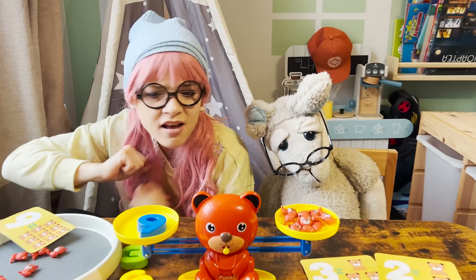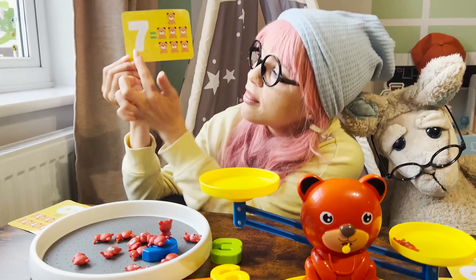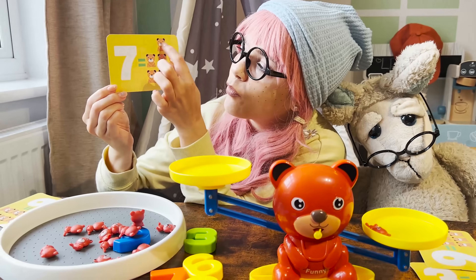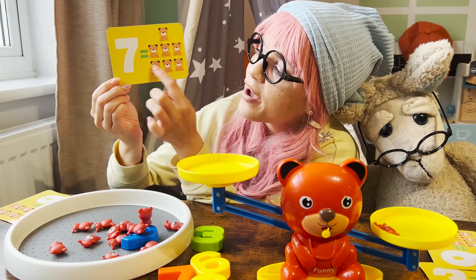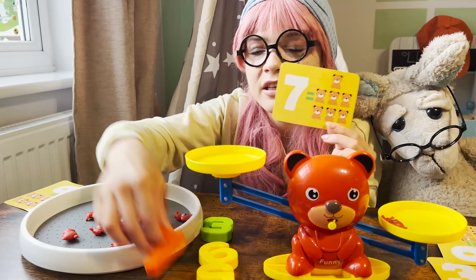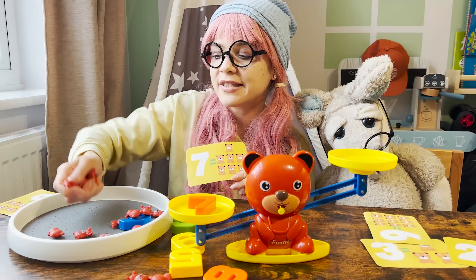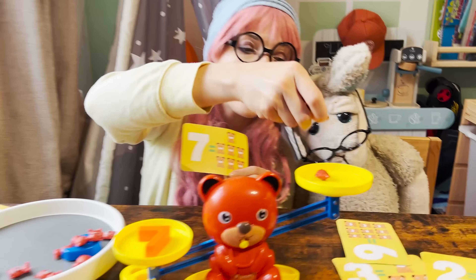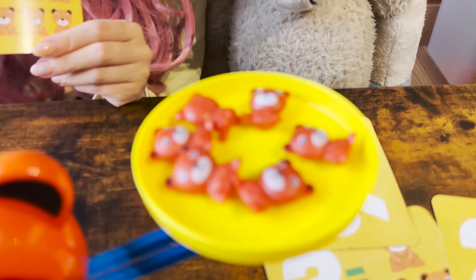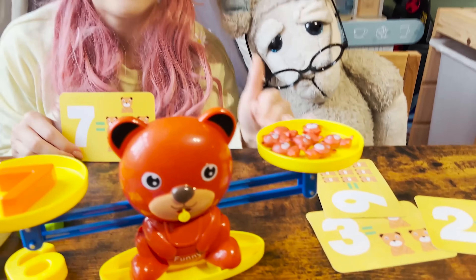I love this toy! Let's take another card — what number is this? This is number seven. We need number seven, which is this one. Now I need to count seven teddy bears: one, two, three, four, five, six, seven — and the balance is at the same level!